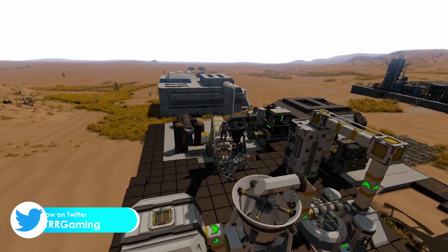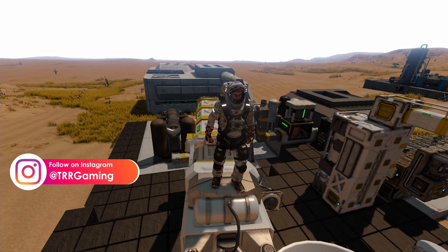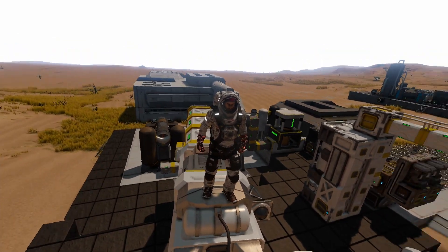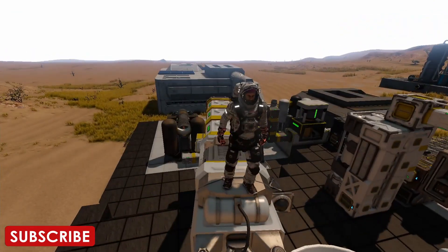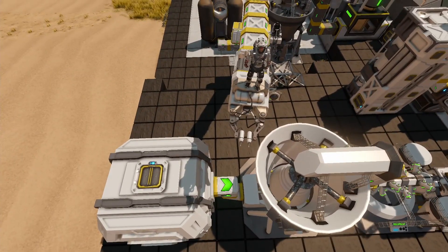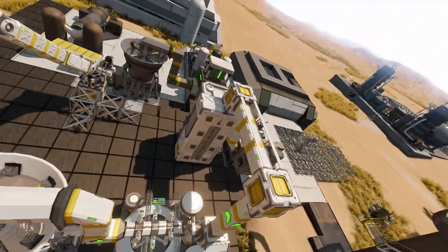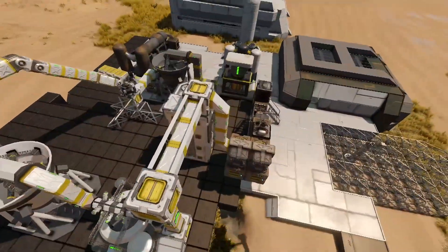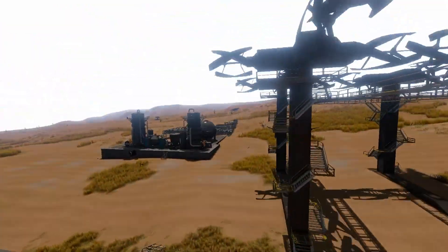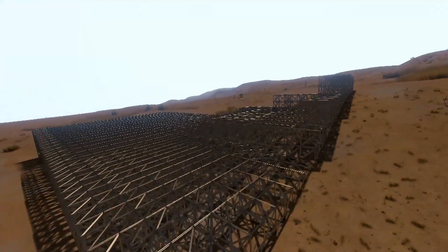Welcome back to the channel and to another episode of Space Engineers. We're back on the planet of Pertam with the Industry Overhaul mod. At the end of the last episode we finished up our ore production, where we have ores being deposited into the rock crusher, going into the ore purifier, then into the refinery, and then being transferred out into the base.